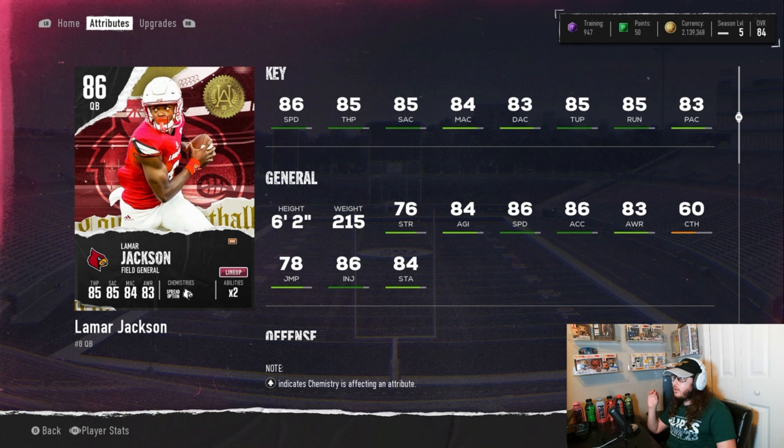So, 86 overall Lamar Jackson: 86 speed, 85 throw power, 85 short accuracy, 84 medium accuracy, 83 deep accuracy, 85 throw under pressure — love that — 85 throw on the run — love that — 83 play action, 6'2", 215 pounds.